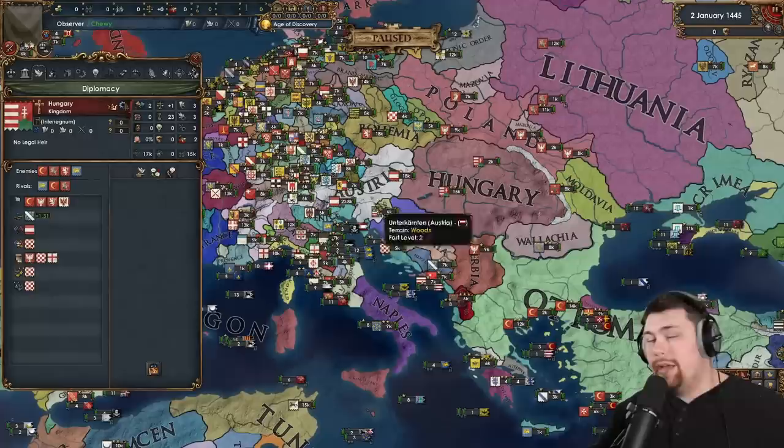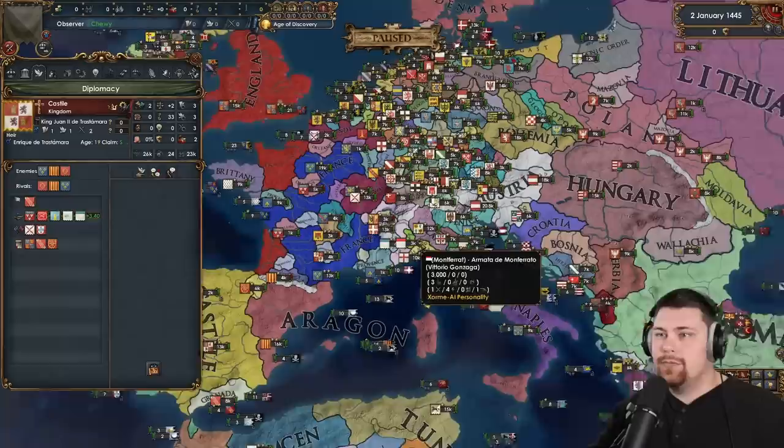We're going to speed 5 and unpause. One more thing I should mention: I made it so every ruler in the world is a militarist, and every ruler that comes will also be a militarist, so they'll be more likely to attack their weak neighbors.